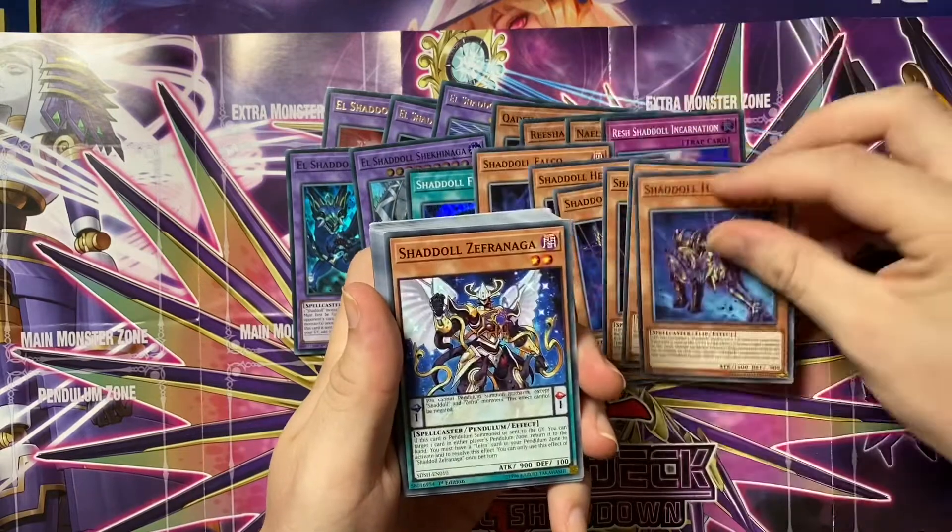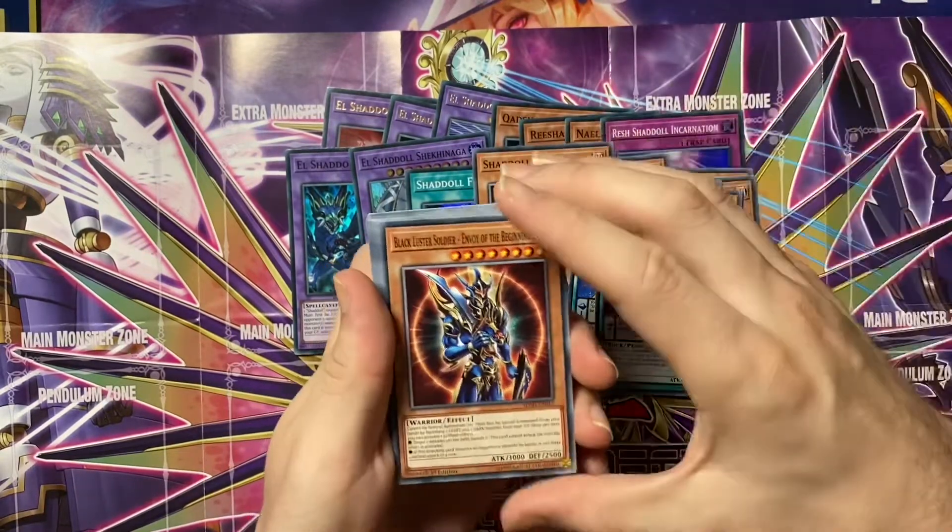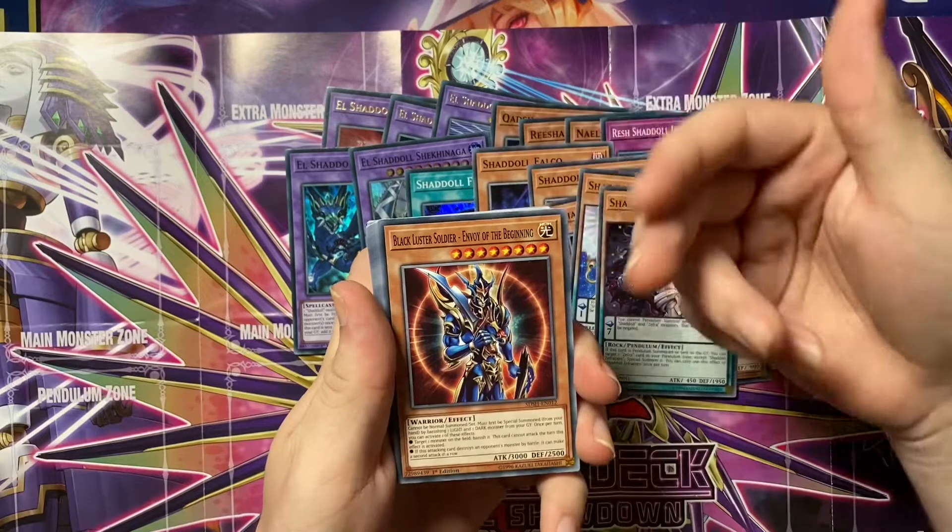Now we're into the commons — there's Falco, Hedgehog, Squamata, Dragon, Beast, Hound, Zephra Naga, and Zephra Core.